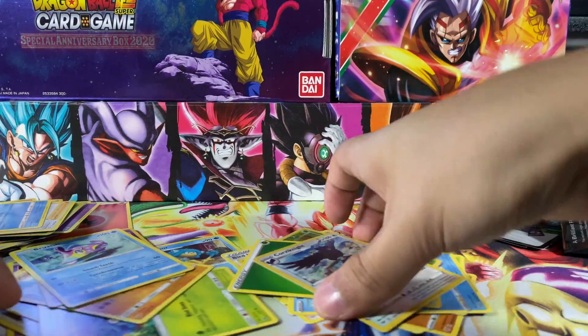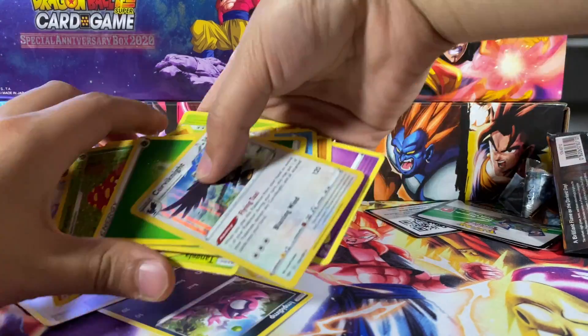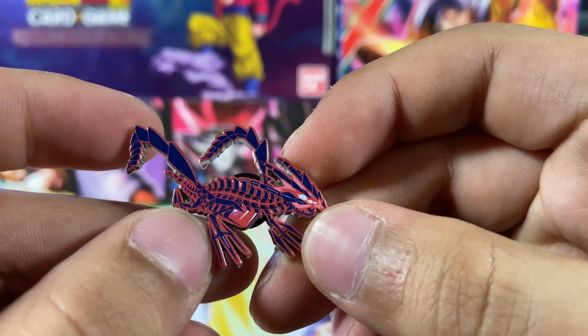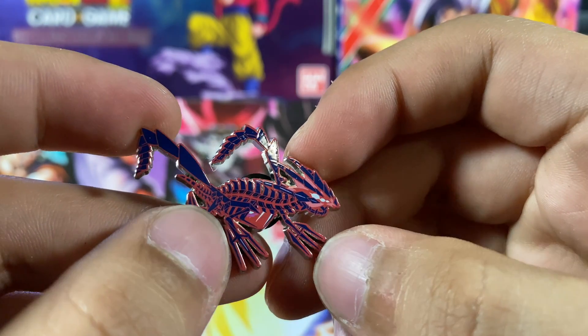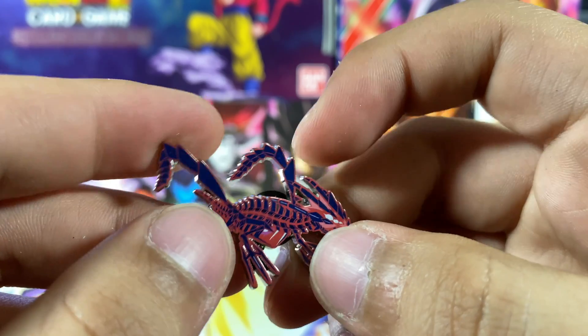We have our green energy and here we go for our final item — the pin itself. Here's the Eternatus pin. It's not that bad; if I'm going to lose this I'll probably put it on my backpack that I have for all my equipment.